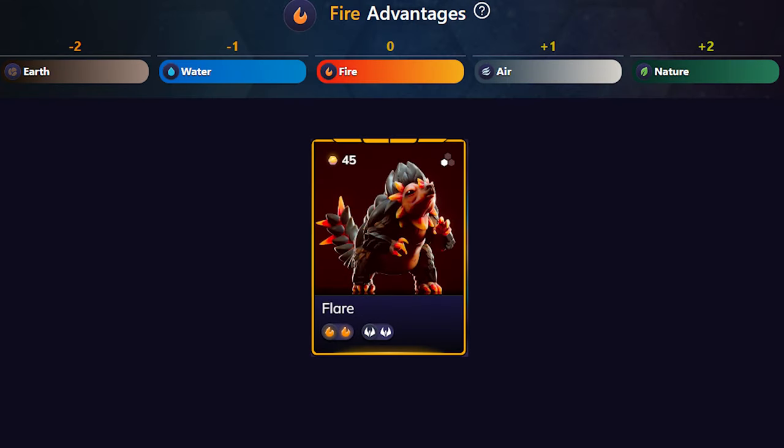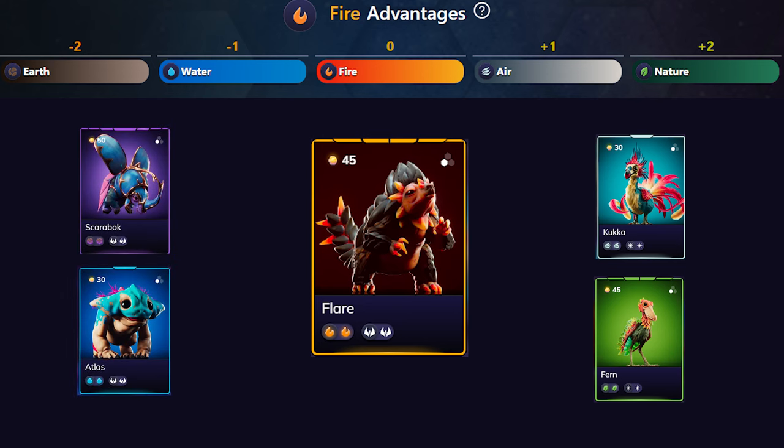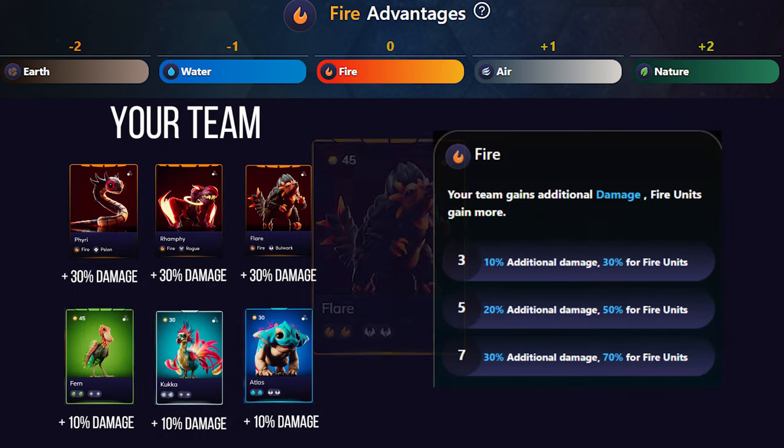Fire affinity thrives against air and nature — it consumes oxygen and burns the natural world — and is truly formidable in these matchups. However, fire struggles against earth and water. In terms of synergy bonuses, fire affinity boosts your team's overall damage output with a more significant increase for fire units — a unit originally hitting for 100 damage might get a 30% increase and instead hit for 130.